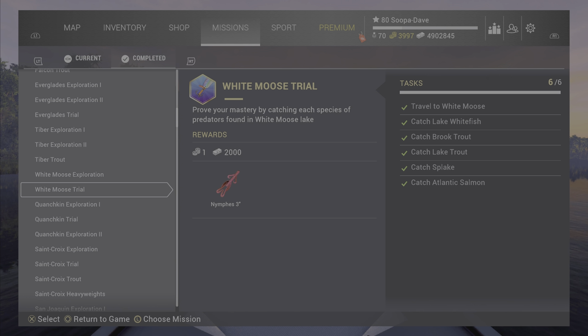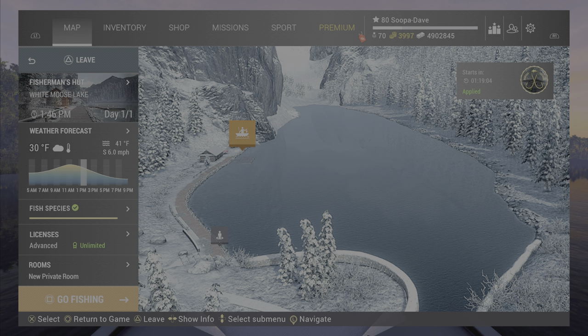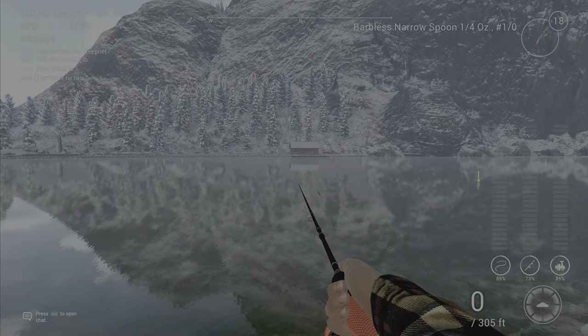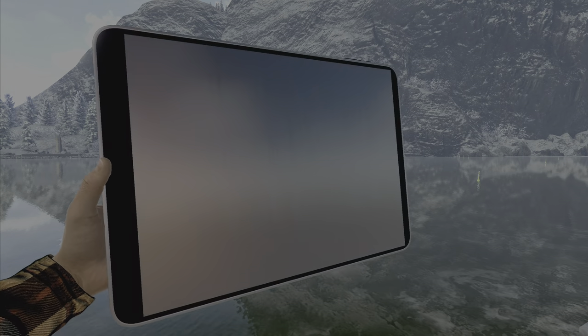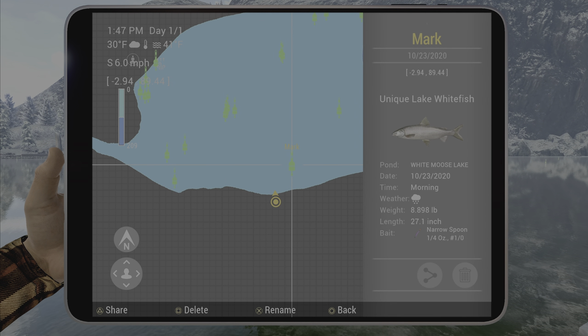Welcome back folks to White Moose Lake for the White Moose Trial Mission in Fishing Planet. For the lake whitefish, you're going to want to spawn and take your boat across the lake — we're right across from the boat dock. Any narrow spoon will work here. Here is the casting marker for the whitefish, and I do a stop-and-go right in the middle for that fish.